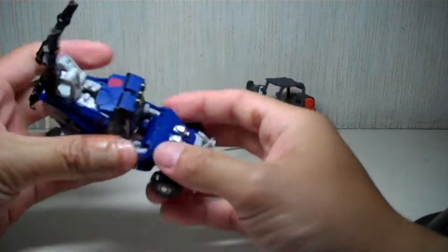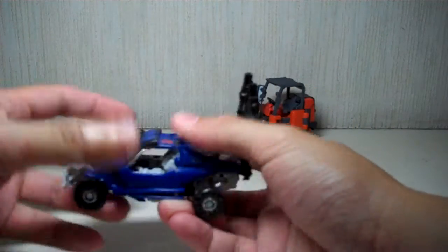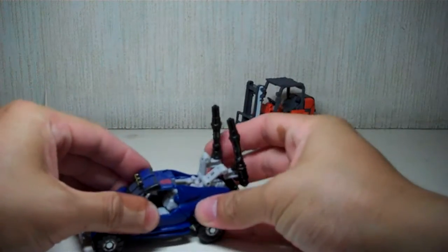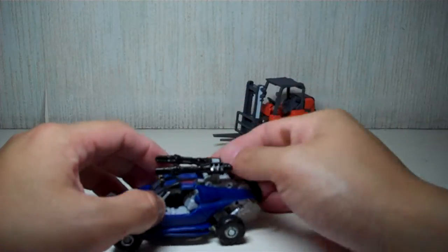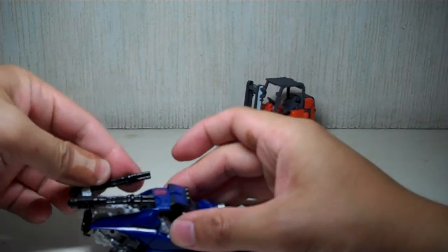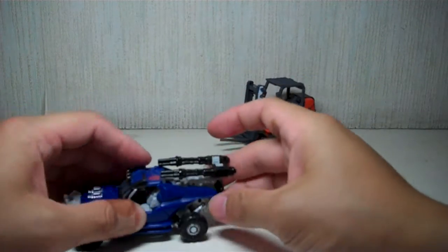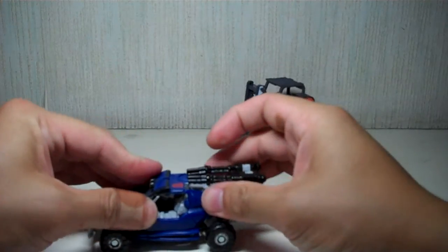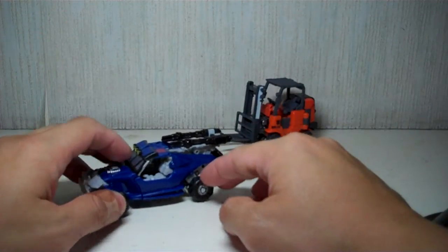The parts don't really snap or tab into anything — they just stay there, which is a bit of a downer. The roof just stays on top without tabbing onto anything; you just have to transform every piece correctly to make it a stable vehicle. One wheel isn't rolling properly, but what can you do — that's Hasbro for you. For the guns, you can fold them to make them less obvious, or just pop them off if you want.